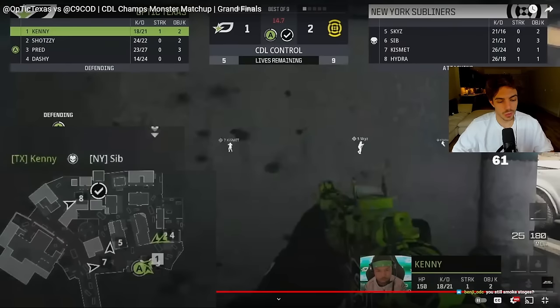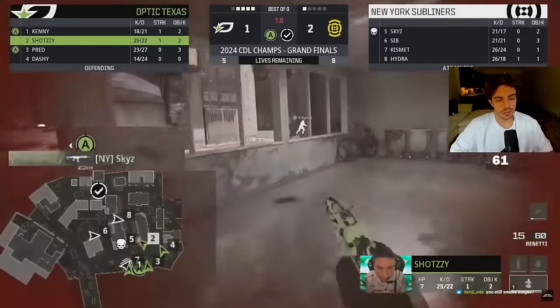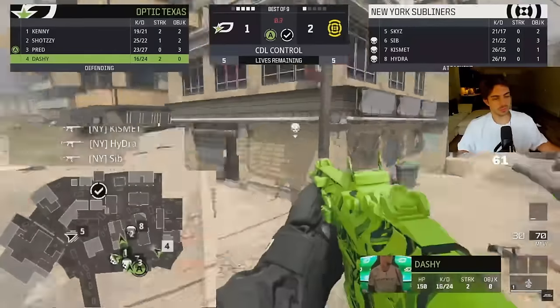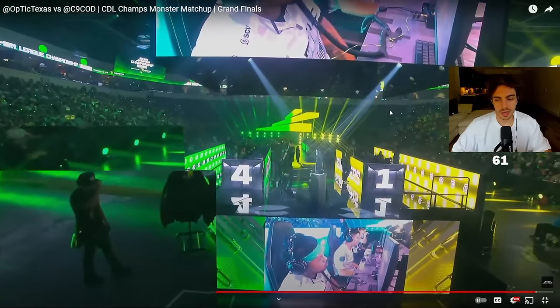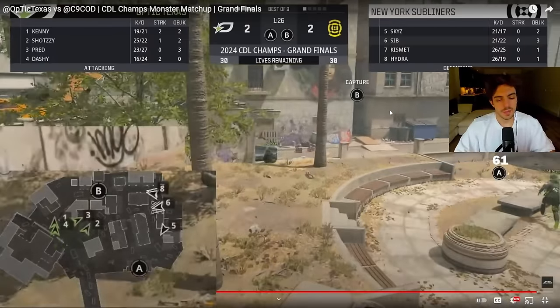This is doable because we won the one-on-one on point — they're not capping, the clock is going down. All we need to do is watch the crosses, similar to how we lost that offense in the round before. You just need to make sure they can't get on point and then we're good. So we go to round five — we're going to have to win an offense though, so it's a big task especially on Invasion, but it's doable.